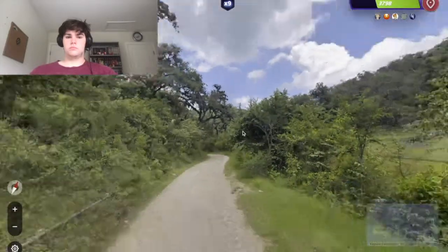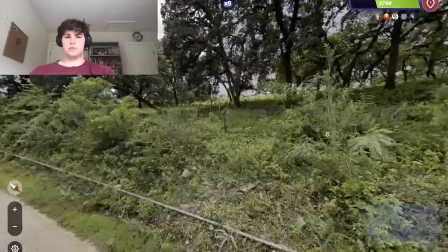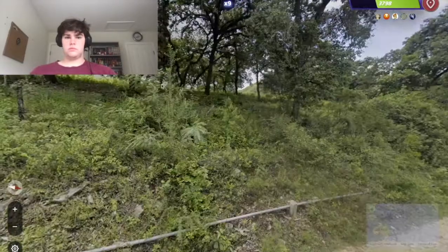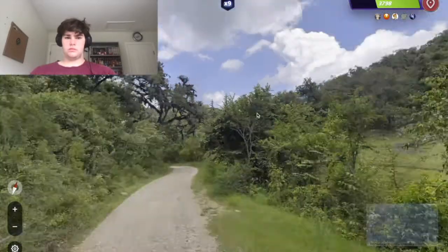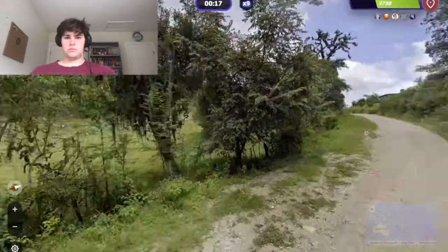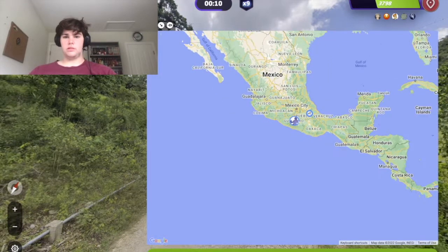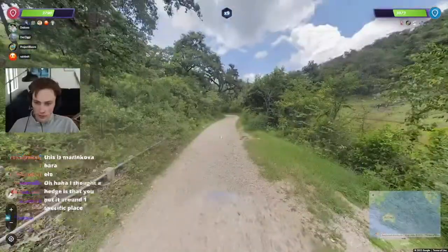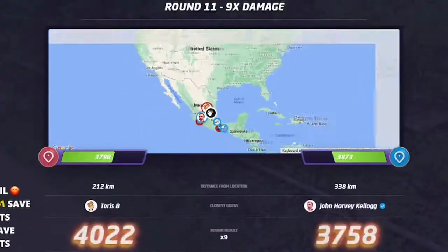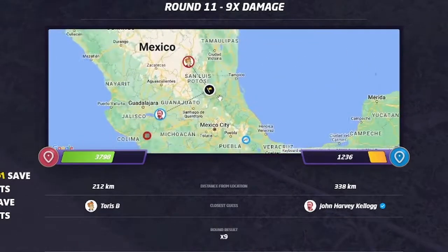Round 11: it looked like Colombia honestly, but the sun position was more south and we had a blue guajir that you don't get in Colombia, so we hedged Mexico. We didn't communicate the best and were running low on time. I guessed near Chiapas but someone should have guessed along the eastern mountains north of Veracruz toward Monterrey. Serbia's Horace had the closest guess — a 2,600 point swing. That was a big hit to Team USA.